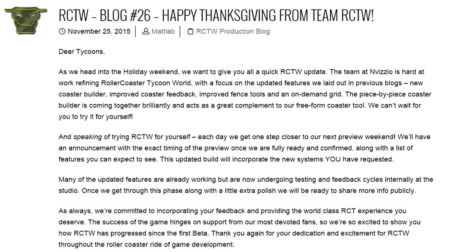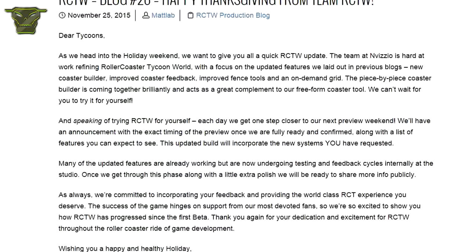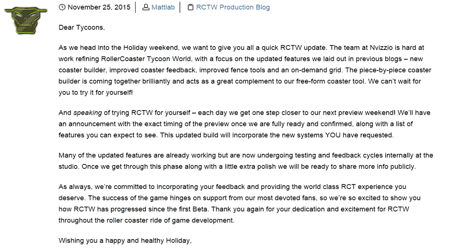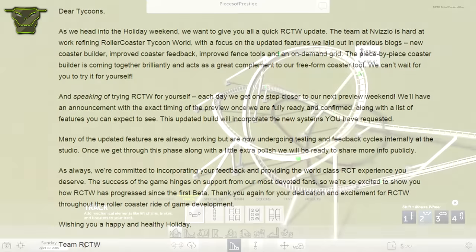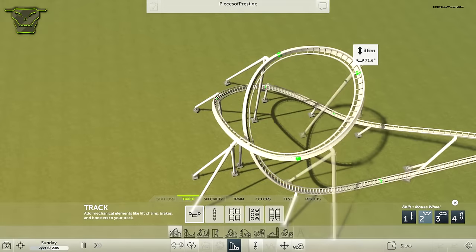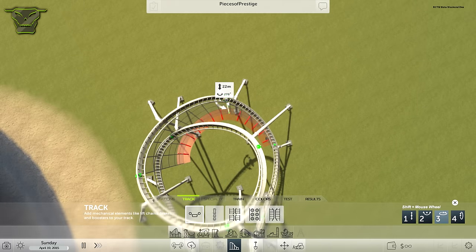It's going to be awesome. They actually updated — they got a new coaster builder, they say. They improved the coasters, improved the fence tools and the on-demand grid. So basically when you press G, you get the grid, and that should work better now. Maybe they aligned the coasters to the grid, which would be pretty cool because then you can build straight lift hills.